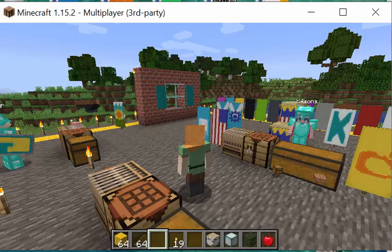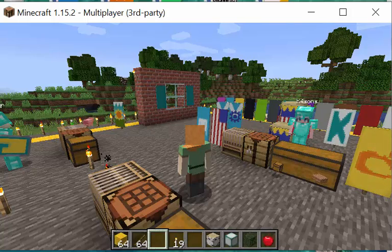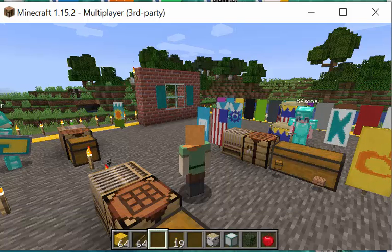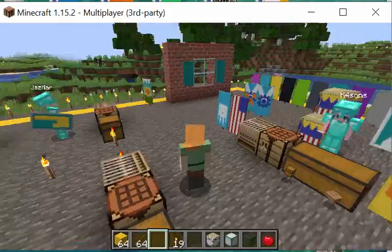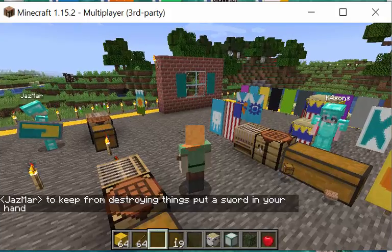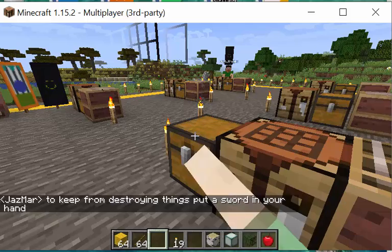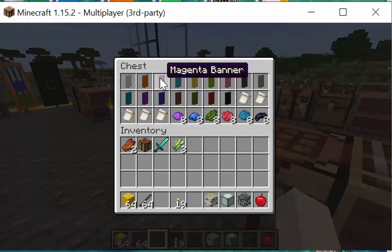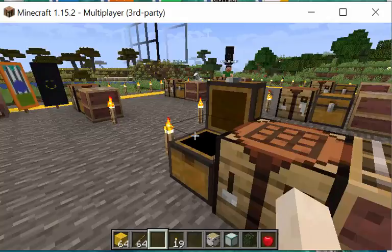The loom is amazing. When you right-click it, there are three sections. On the left, there's a place to put your plain banner, the dye you need, and a charge — we'll talk about the charge later. There may be options in the middle. On the far right, it shows a preview of what your banner will look like, and the bottom window is where you take your banner out. There are 34 pattern choices available.